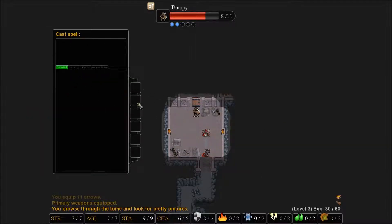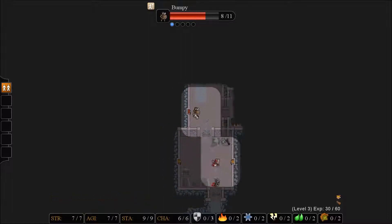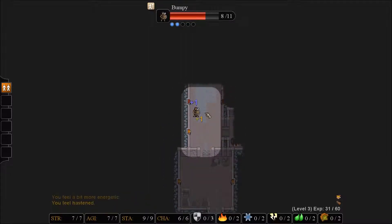I believe we hit C and scroll our mouse through. There we go — clone creature. Creates a clone of target creature that aids the caster for a while. We will put that as a number one skill. And that was brought to us by our amulet — our medallion, whatever you want to call it.